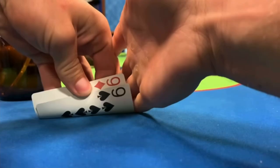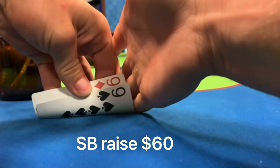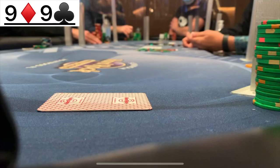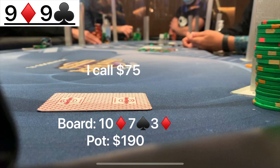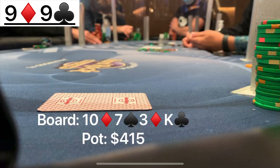Unfortunately in this next hand I'm not able to get live camera footage because my phone was charging. We have pocket 9s in middle position. There's a button straddle, small blind raises to $60, we call, and the button calls — going three ways to the flop. The dealer puts out a board of 10-7-3 with two diamonds, so we flopped second pair. The initial raiser bets $75, and given the one-third pot sizing I don't think I can fold just yet, so I make the call and the button calls. The turn card is the king of clubs — two over cards to our pair of 9s. The initial raiser checks, which is interesting, and I decide to check here — I'm not going to turn pocket 9s into a bluff. The button snap checks behind.